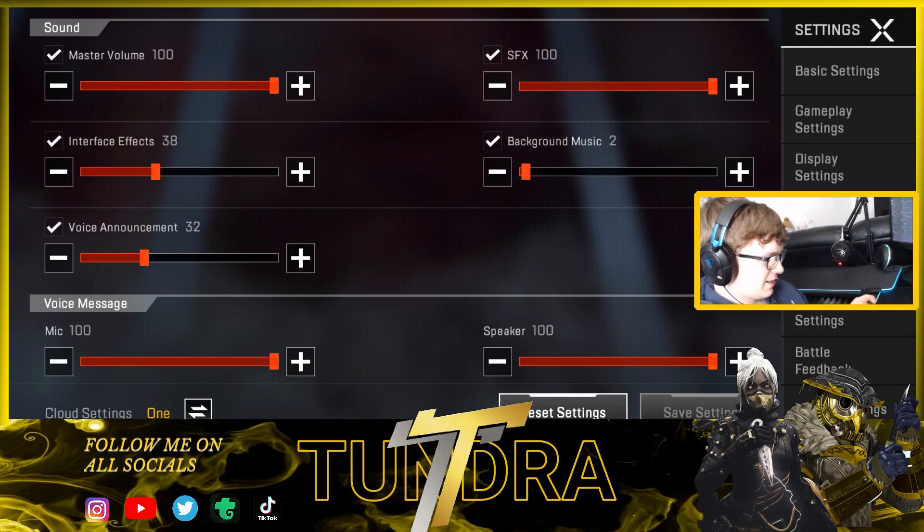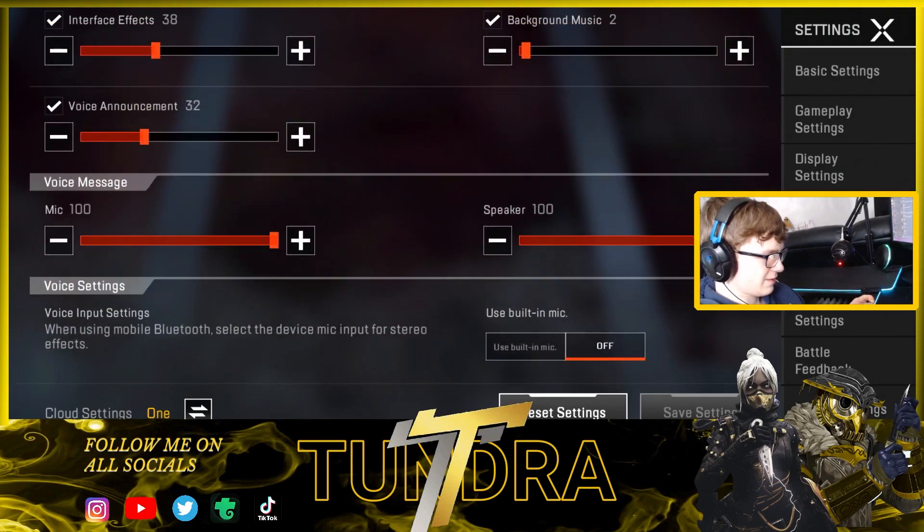For my sound settings — master volume all the way up, sound effects all the way up, background music basically all the way down, interface effects about halfway, voice volume is halfway because it's way too loud at 100 — they are way too loud when you start the game and pick your characters. My mic and speaker I don't really use in-game; I use Discord to talk to my friends. The built-in mic is off.